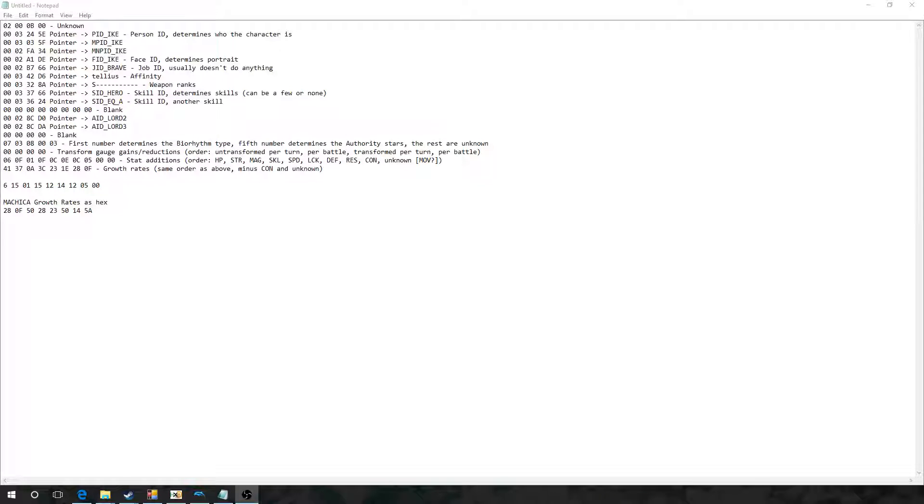Hello and welcome to the 4th tutorial in our Fire Emblem 10 Hacking series. In this tutorial we're going to go over stat additions. Stat additions are basically stats that are generated after a character is created for the first time and after their growth rates are calculated.